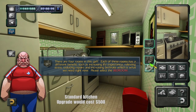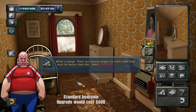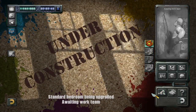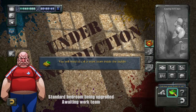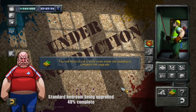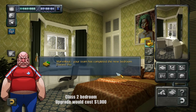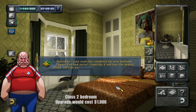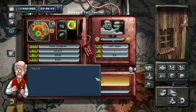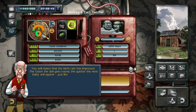Please select the bedroom. There are several stages for each room that must be better than this. Select upgrade room to start redecorating. You'll need to pull a work team inside the building to complete the upgrade. Marvellous! Your team has completed the new bedroom. Doesn't that look better? Hopefully it'll have the desired effect. Let's go back to the main screen and see how they are getting on. You will notice that the birth rate has improved. The faster the dial goes round, the quicker the next baby will appear. Just like in real life.